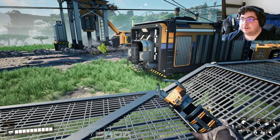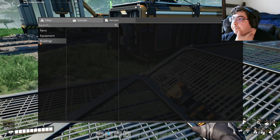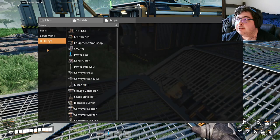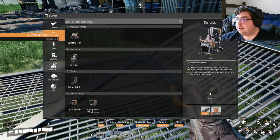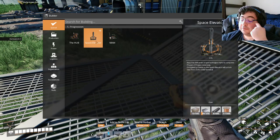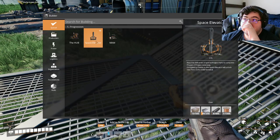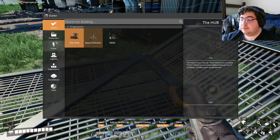Then I can start making reinforced plate. I also need to figure out what's going on with my objective of building a space elevator. What do I need to build a space elevator? I need a lot of copper wire, a lot of concrete, and a lot of plate. The good news about the plate is everything I make that's plate goes straight in.